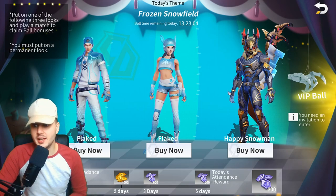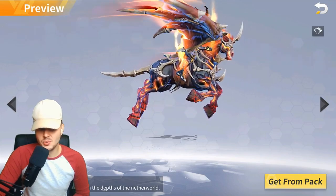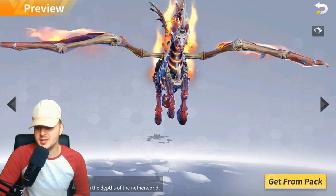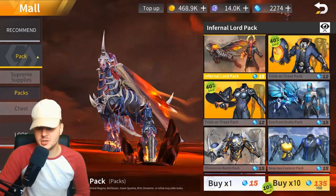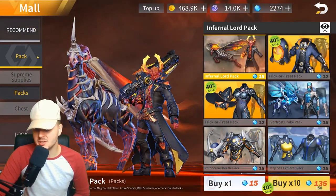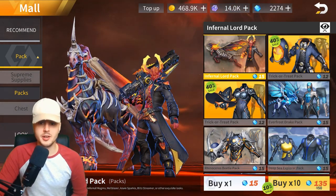Moving on, in the mall we have the new Inferno Lord skin and the new Hellblazer glider, which looks absolutely incredible. The packs cost 135, so let's see how many pulls it's going to take to get the Inferno Lord. Let's go.